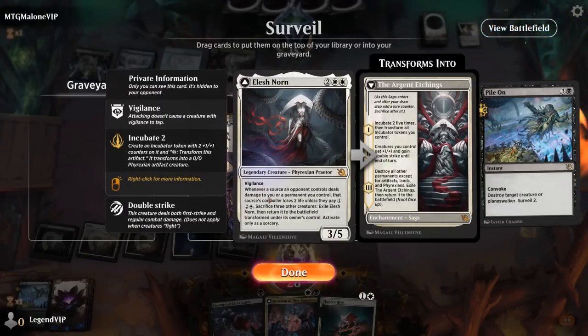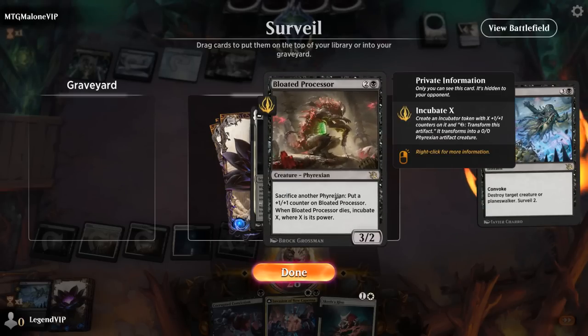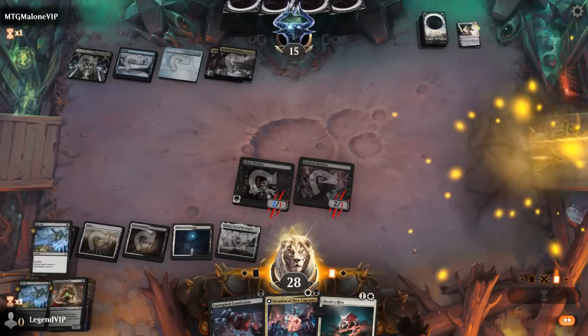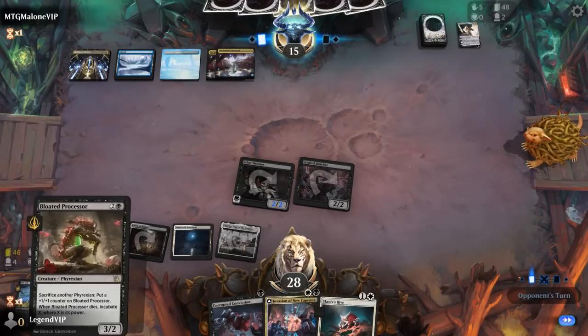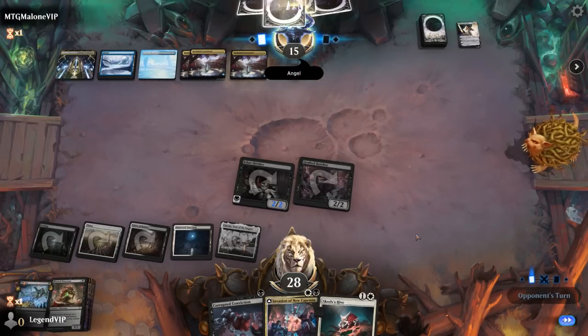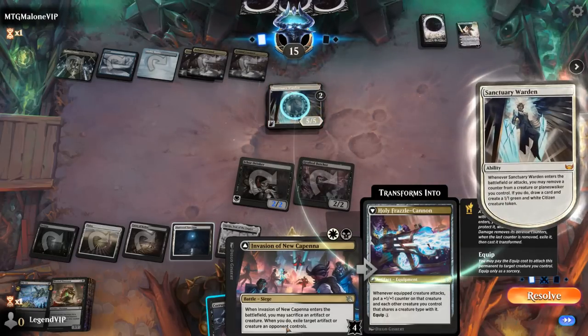A Processor and an Elish Norn are both nice draws. We'll probably keep Processor first, then next turn Processor plus Hive, which will fuel Elish Norn. Sanctuary Warden is a pretty good target to exile with our Invasion.